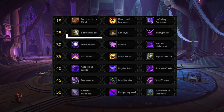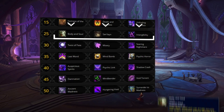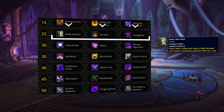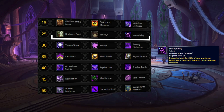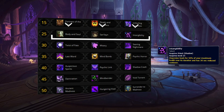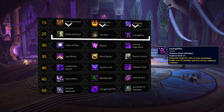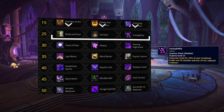Dropping down a row, unlike our first tier, we have some diversity as you can pick between all three. Body and Soul offers some added mobility, useful when you're not the target. Sanlayn, on the other hand, sacrifices some personal defense for added healing — a great pickup versus any high consistent damage composition, for example against Caster Cleaves like Shadow Play. The talent you should pick by default, and one which will see the most play, is Intangibility. This adds a 50% maximum health heal to Dispersion as well as reducing its cooldown by 30% — a must-have in any scenario where you are the main focus.